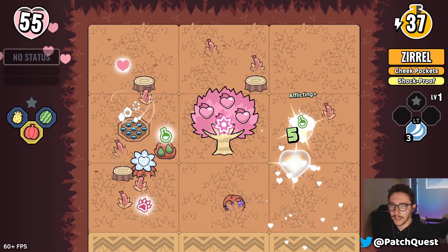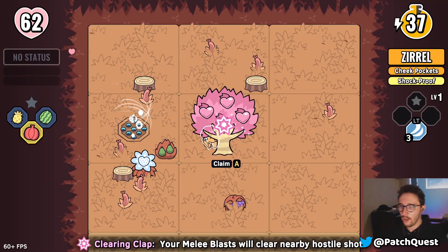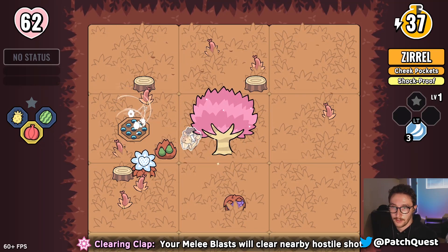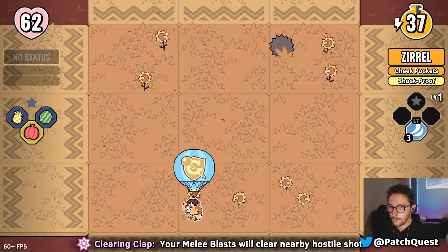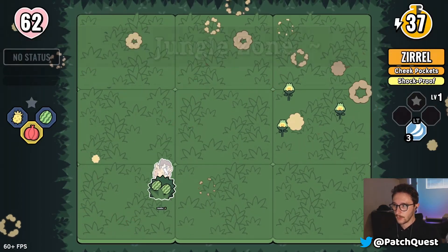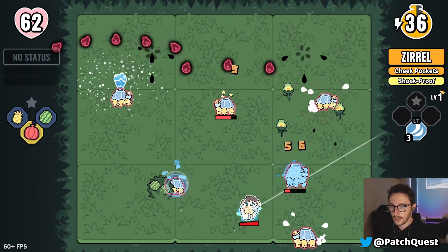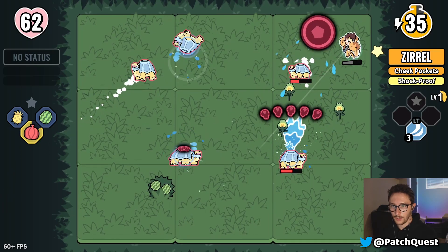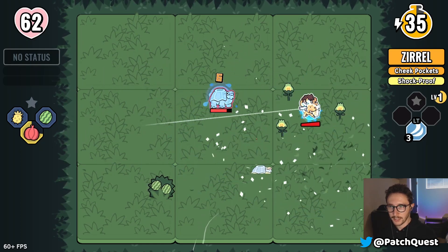Full health! Clearing Clap — your melee blast will clear nearby hostile shots, which is very nice. I think we're ready to go down to the danger. The only thing is I don't think I have many skills for my Zero yet, so hopefully it doesn't get too frisky. I've got to remember to finish my kills once I commit to them — I move on to the next guy too quickly.